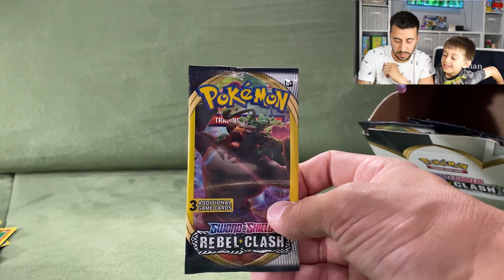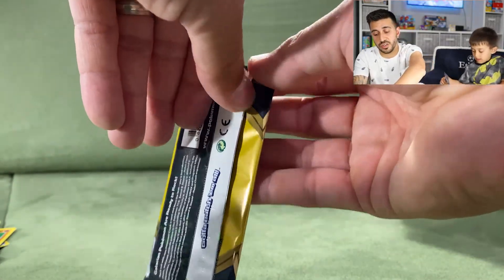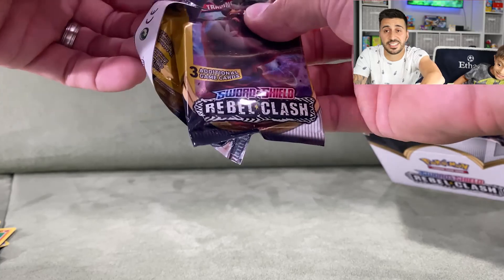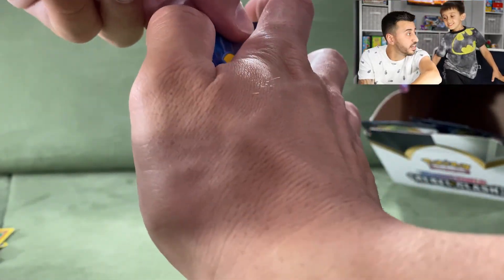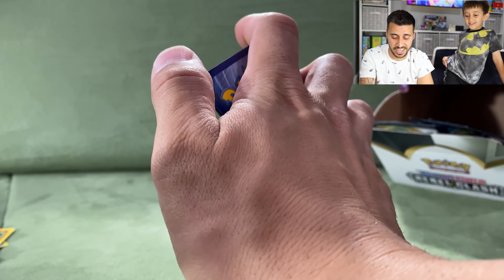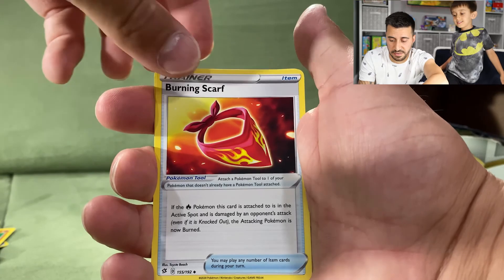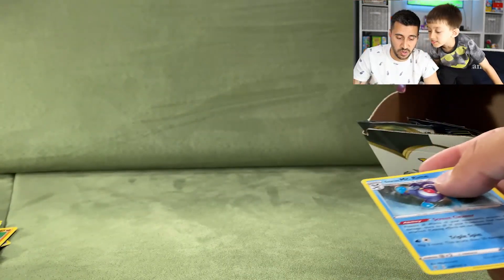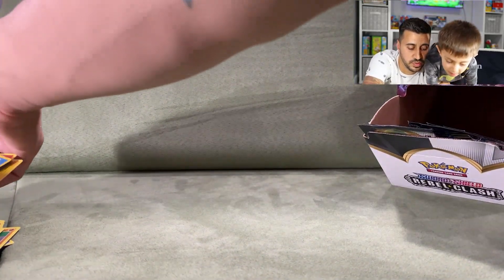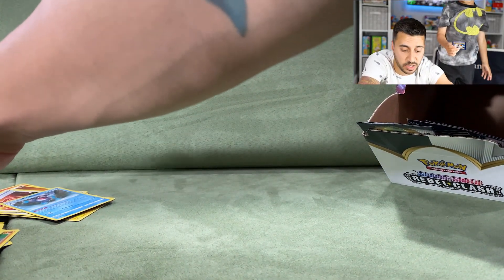It's all up to you, Rillaboom — make this the best video! We haven't gotten any V-max or V cards yet, hoping for last-pack magic. Final pack: a Skwovet, a Burning Scarf, and a Mr. Rime — a non-holographic. Mr. Mime evolved into Mr. Rime. So we didn't get any V cards or mega cards at all in this first video.